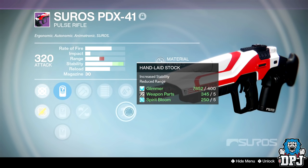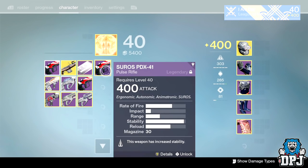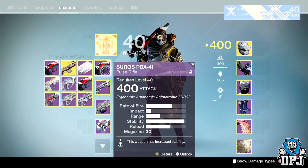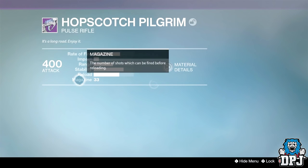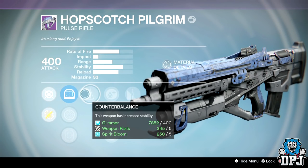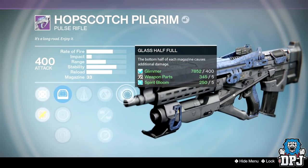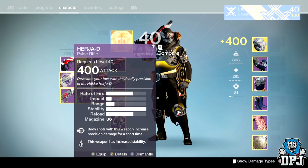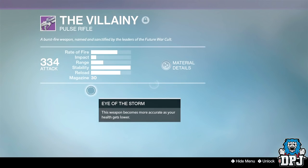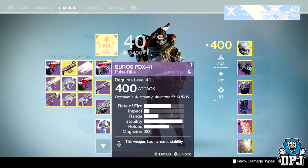This is part of the 66/14 impact pulse rifle archetype. Others in this category include the Red Death, No Time to Explain — the exotics — then the Hopscotch Pilgrim, which I have a beastly roll of as well, though I've used one before and it just doesn't feel as good as this PDX. I've also got the Herger D, which I recently made a video on and absolutely love, but this PDX is much better. We also have the Villainy — a great weapon — but still, I feel this archetype of pulse rifles is the new best in the game. It's just finding the one that works best for you.